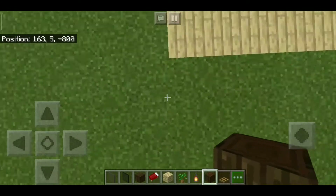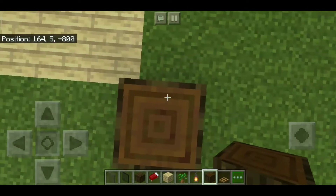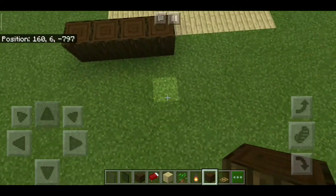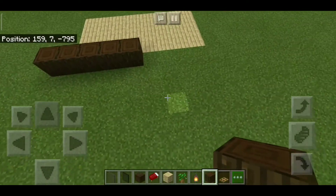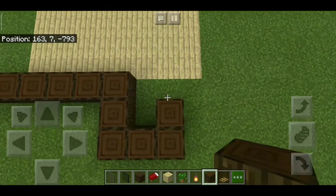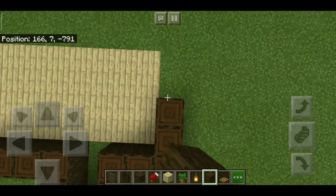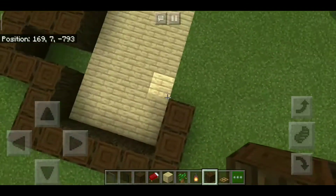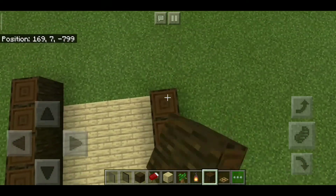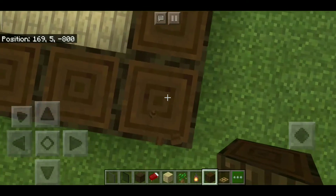Once you've done that, go ahead and choose a corner. I choose this corner over here and place a dark oak log just like that, and then go ahead four more blocks just like that. Continue two more just like that and do this all the way around, doing the exact same thing just like this. Continue all the way around just like this.